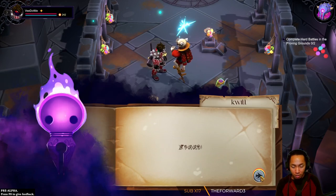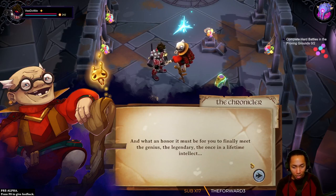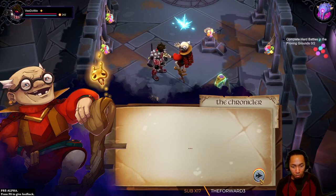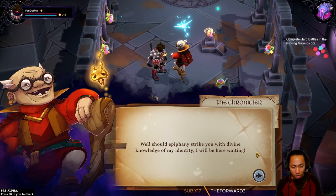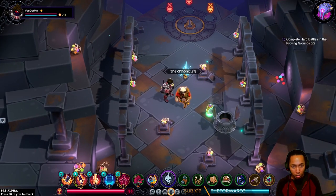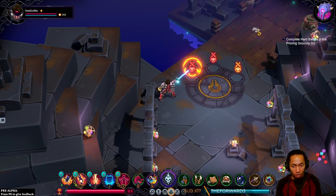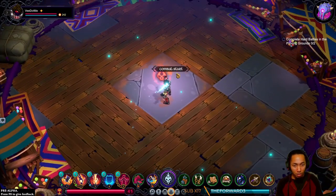Another one of the silent wonders is here. 'It's always an honor to meet a sliver of creation — and what an honor it must be for you to finally meet the genius, the legendary, the once-in-a-lifetime intellect, the chronological gorilla, and his quill companion, Lise.' Nothing? 'Quickest counselor of the third age, fabled author of the thousand tomes — what did they teach you up here?' I didn't get to see Lise — I wanted to see Lise. Key! Chronoliker — yes exactly.